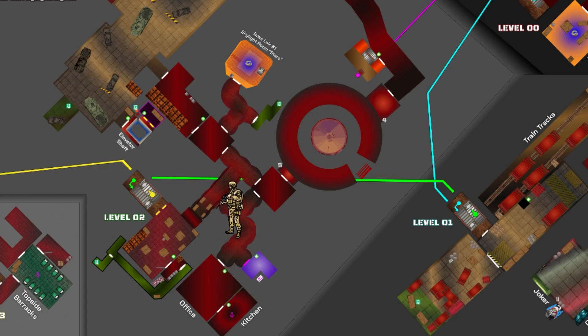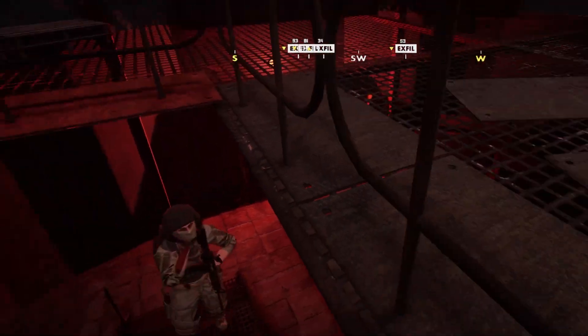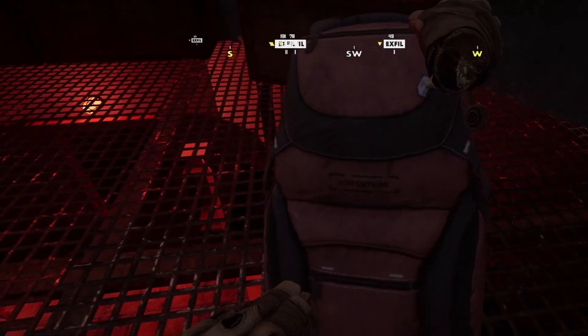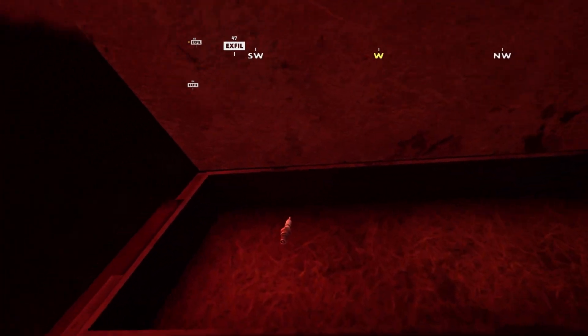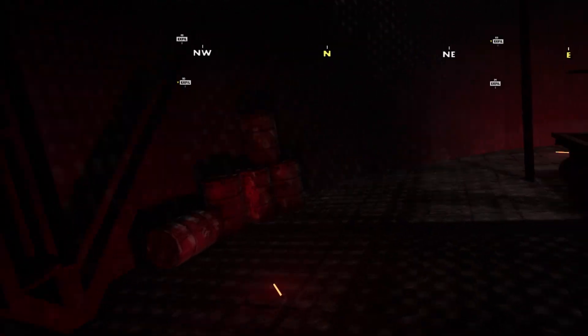The Skylight Room is the boss lair. This area has a ton of loot; however, there is a really strong chance that the Silo boss is present and will absolutely ruin your loot run. If you manage to take him out, or he isn't at the spawn, this room is a must-hit for any solo loot run.